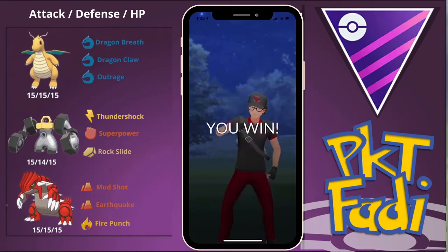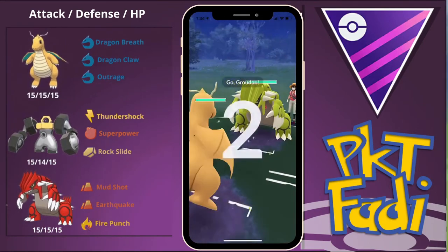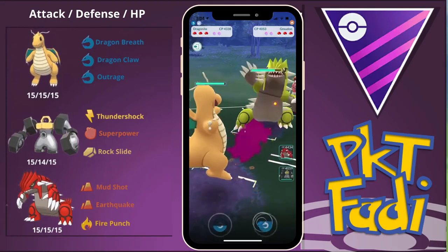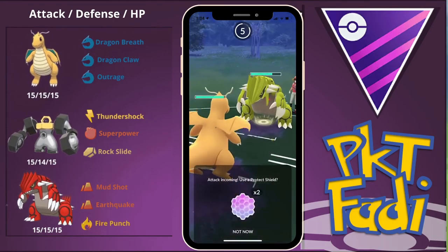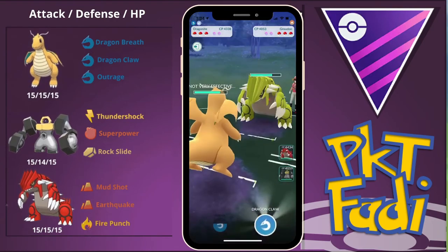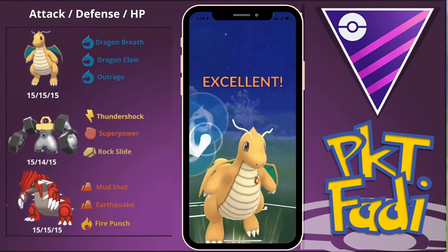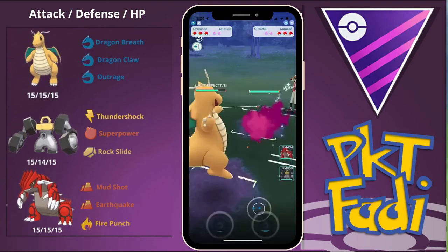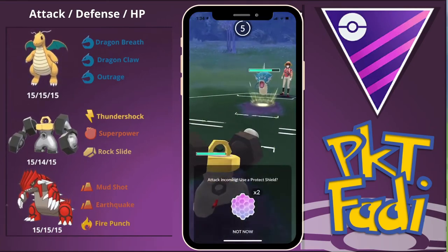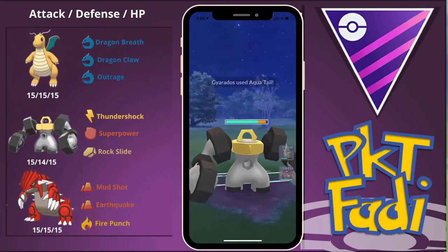Here for the next battle, my opponent leads with a Groudon, so we have the lead advantage — very nice to see. My opponent just stays in and goes for an Earthquake or a Fire Punch. We're hit with the Fire Punch, which does really nothing to us since we're a Dragon type. We go for Dragon Claws, which do a great amount of damage to the opposing Groudon over time. It is a Shiny Groudon, so points there. We quickly swap out into our Melmetal because my opponent brought in a Gyarados, and Melmetal is Gyarados' worst nightmare — we can quickly farm up Rock Slides and hit it with damaging Thunder Shocks at the same time.